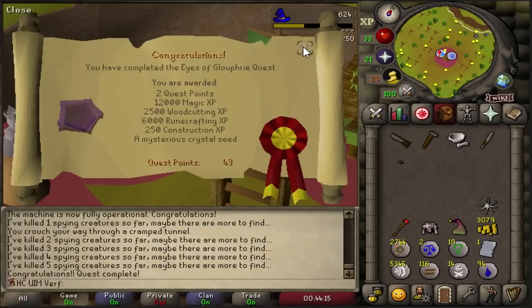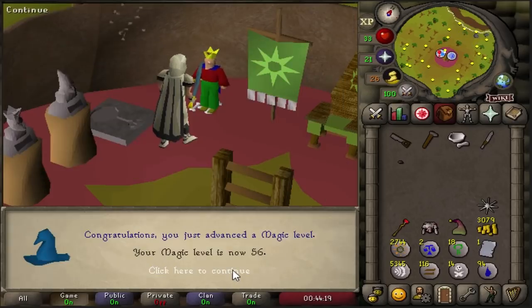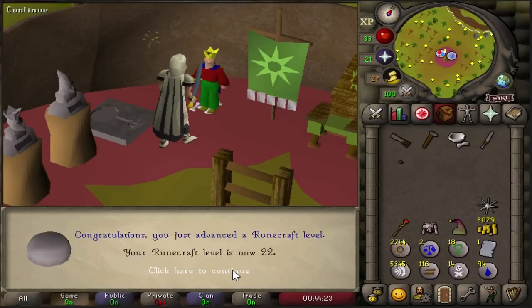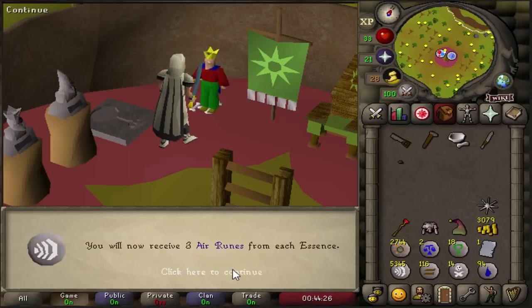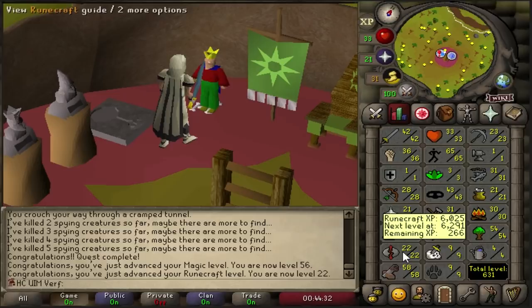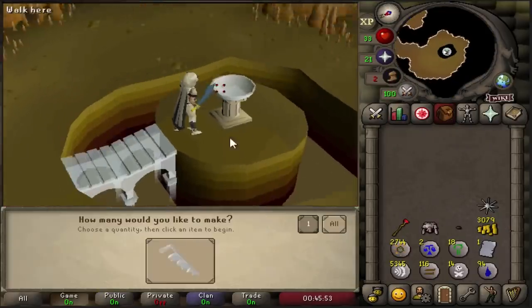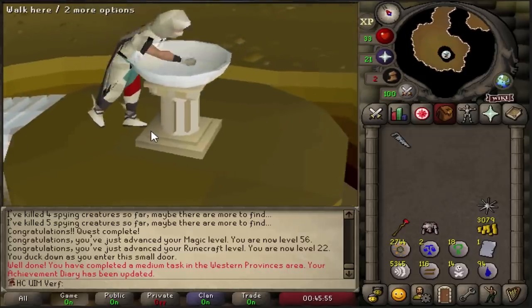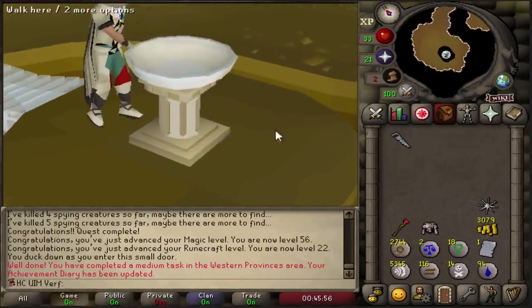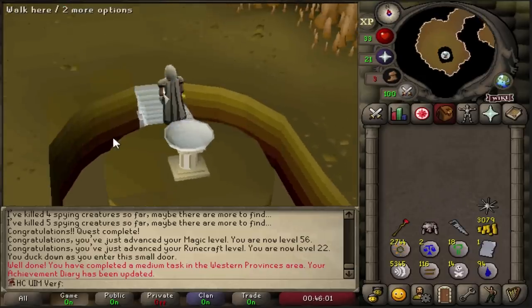A moment of silence for the runecrafting level — and a magic level too, 56 magic. I can now make the crystal saw, which gives an invisible plus three construction boost, and you can combine that with the stew boost. So now all we need is the stew boost.